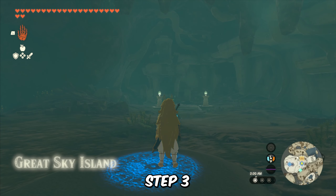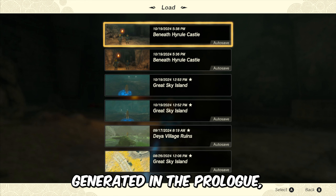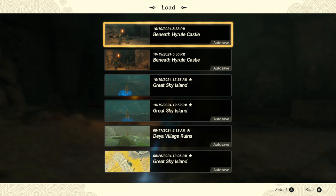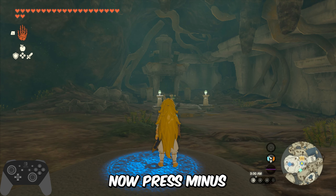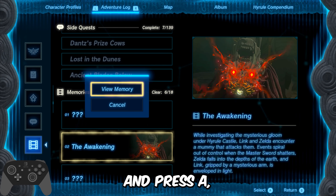Step 3: you now have an autosave that was generated in the prologue. Remember where this save is in your list of saves. In this case, our autosave is placed at the first place in the list, but this might change later on. Step 4: now press minus to enter the map menu, choose any memory, and press A.